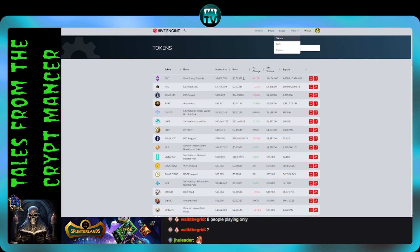Let's take a look at where DEC is right now. DEC is at 78 splintoshis — it is a bargain right now. If Land 1.5 is literally two weeks away, maybe best-case scenario, and a lot of these land holders haven't bought their DEC yet — do you think when land goes live they're going to say 'I have all these plots I've been holding for years and I'm not going to work them or mine SPS because I don't want to buy DEC at 78 splintoshis'? Hell no.